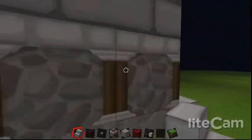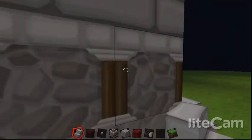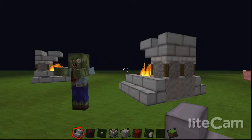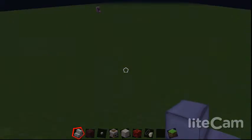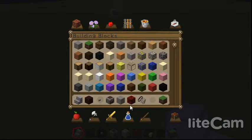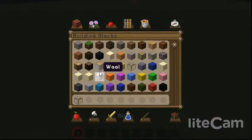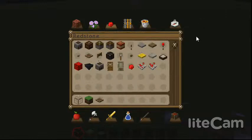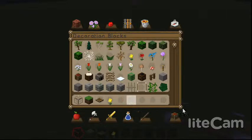Everything I'm making is so quick, let's make something else. Let's get rid of these. You want window grass, trapdoors, and get the red flower.